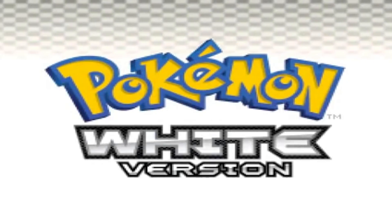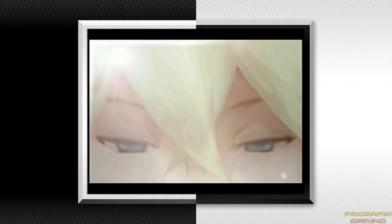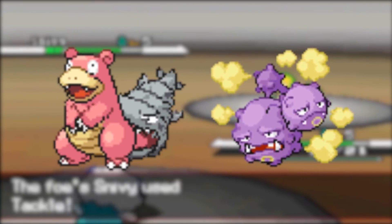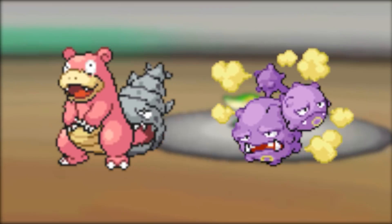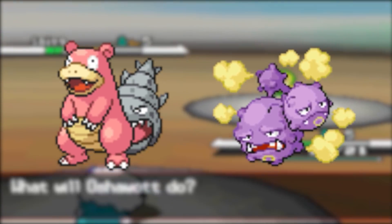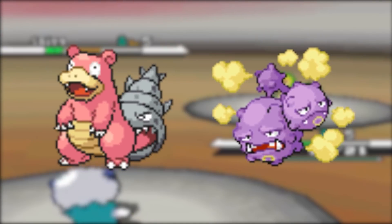Practically no Pokemon game is safe from errors, as we also have one from Pokemon Black and White. In those games, several errors are made in the sprites of various Pokemon, such as Slowbro and Weezing. Slowbro's Shellder tail is completely missing an eye, and Weezing's third small segment of its body is sitting above its head as opposed to below it, like it's supposed to be.